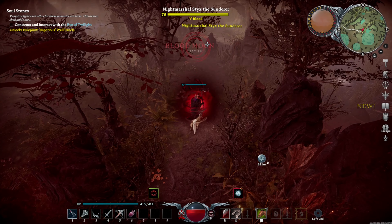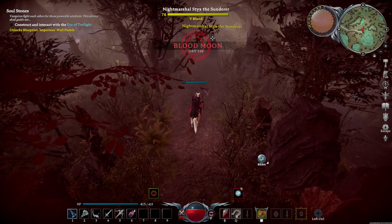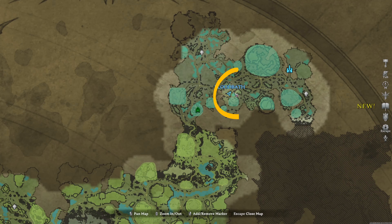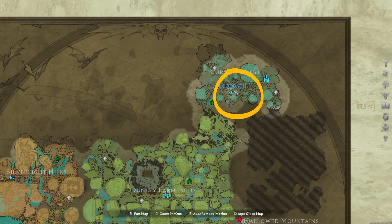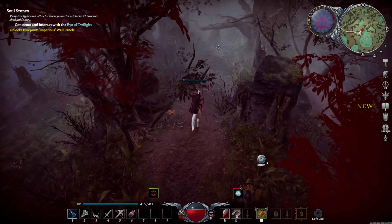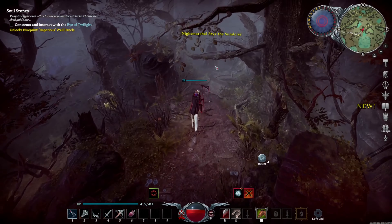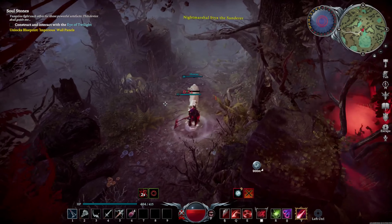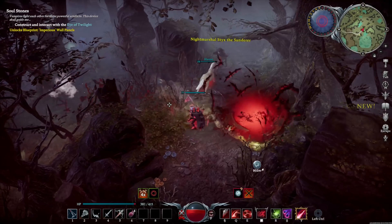Hey, how's it going? It's Warmind, and we are going to be hunting Night Marshal Sticks the Sundre. You can find him pretty much anywhere in the Cursed Forest. This is where I'm fighting him in this fight. You're going to find Sticks in the woods where there's many of Sticks, and you basically want to fight him in an area where you can take cover.